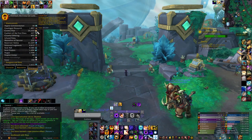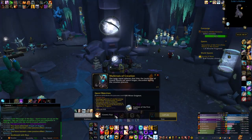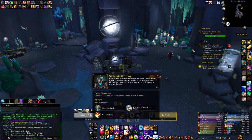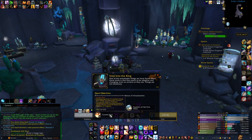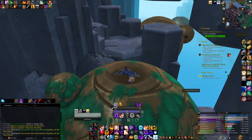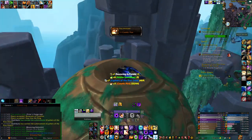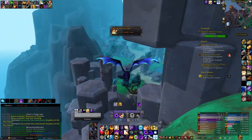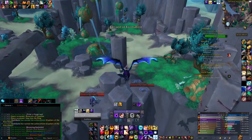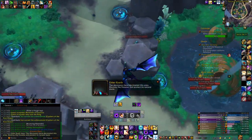You should be able to obtain close to 500 Cosmic Flux per day by just doing normal activities in Zereth Mortis such as daily quests, weekly quests, Patterns Within Patterns, and opening paragon boxes. If you chase treasures and rares you should be able to get even more. There is currently no way to transfer any Cosmic Flux to your alts, which is a bit of a bummer, but you can farm it quite easily if you have flying unlocked.